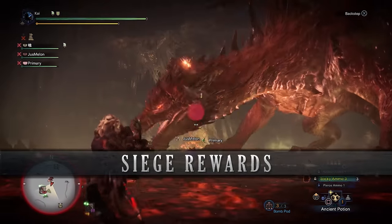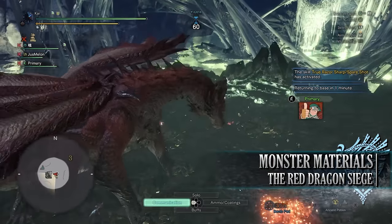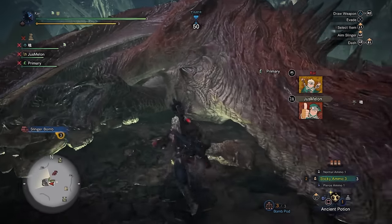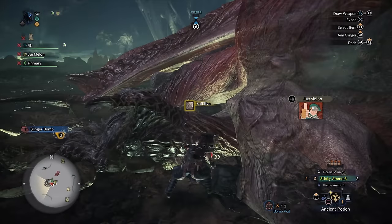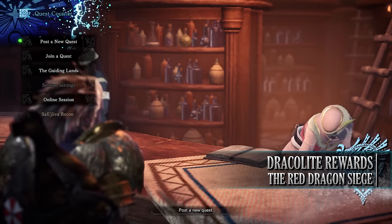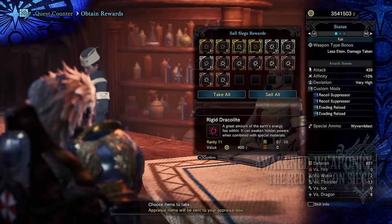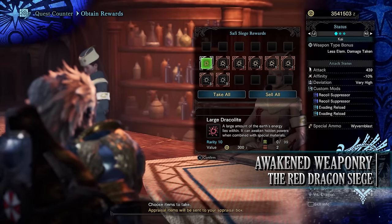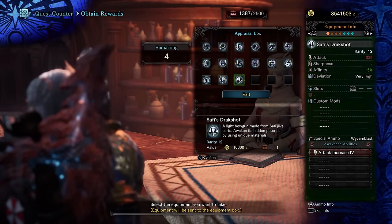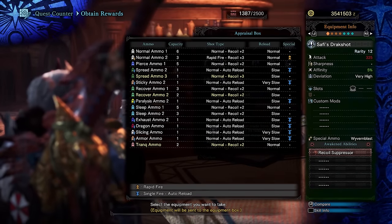When you've brought down the elder dragon, it's time to claim your rewards. There are three aspects to rewards. First are the monster parts you receive immediately after beating Safi'jiiva — remember to break the relevant body part if you want a specific material, such as breaking the wings to get a Felwing. The second set of rewards comes when you return to the Gathering Hub and talk to the Pub Lass — depending on how the siege went, you'll be rewarded with various rarity Dracolites, which are upgrade materials. These are used for the third and final set of rewards: the awakened weapons. You are guaranteed at least one weapon matching the type you used in the siege.